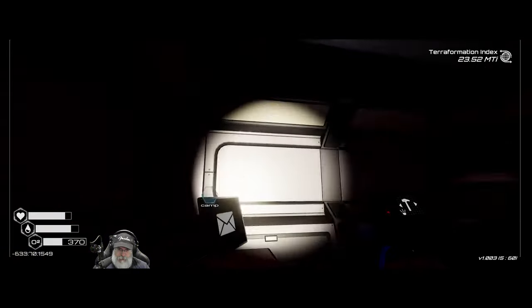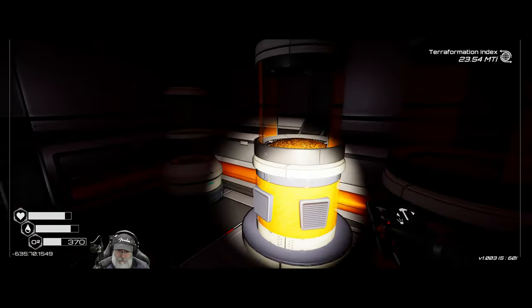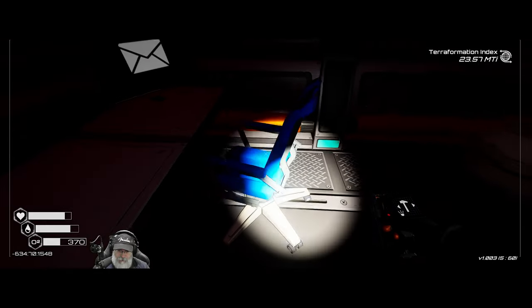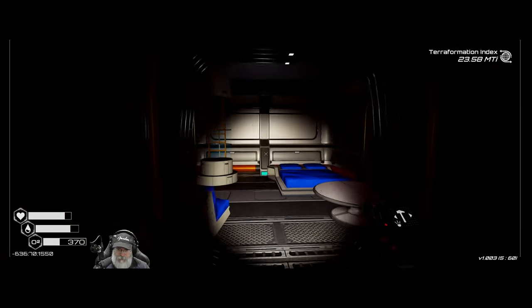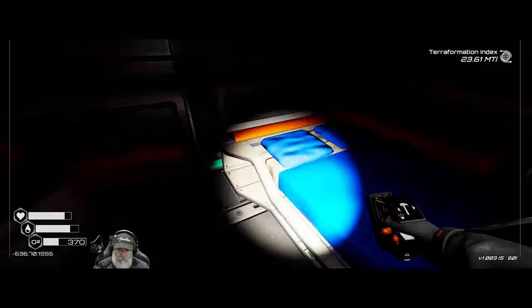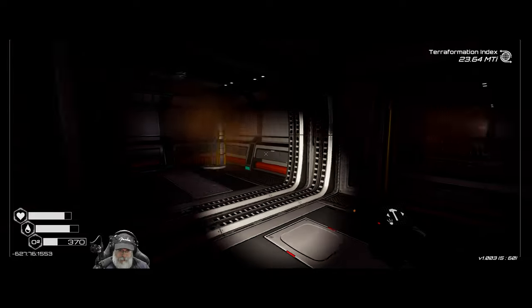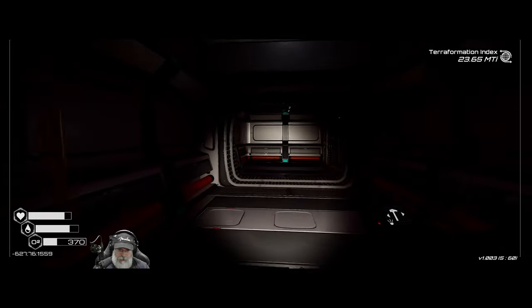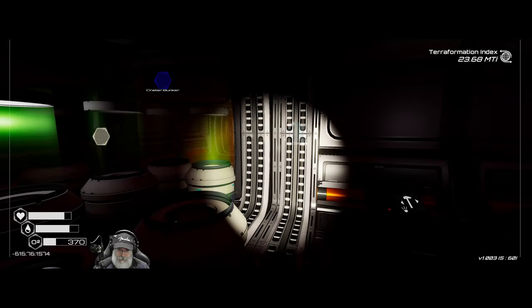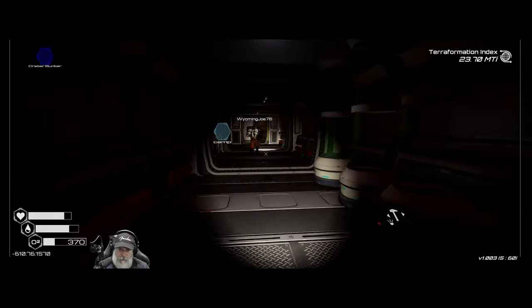He says there's something really strange about this planet - he can't put his finger on it but the more time he spends here the more he wants to stay. I don't think there's anything else we can do down here. All of this stuff here - we should be able to take that all apart. I don't know why we can't. You should take them apart and then rebuild them upstairs. Exactly. So that's that little side room off to the left, and if we keep going we come into a room with a whole bunch of veggie tubes which we can't take apart.